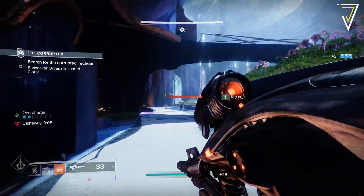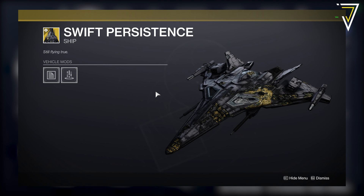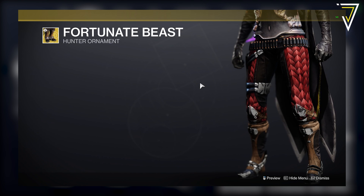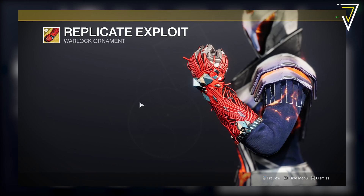All seasonal challenges grant excellent sources of XP and Bright Dust. In the featured Bright Dust shelf this week we have the exotic ship Swift Persistence — a new ship introduced this season, previously available for 800 silver, now available for 2,000 Bright Dust. There are also exotic armor ornaments: Fortunate Beast for Hunter Lucky Pants, Paizo Electric Stratagum for Titan No Backup Plans, and Replicate Exploit for Warlock Necrotic Grips — each 1,500 Bright Dust, previously 600 silver.